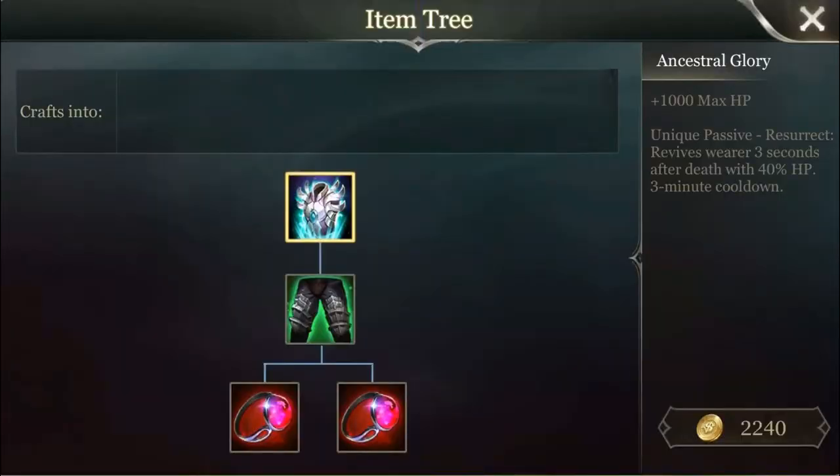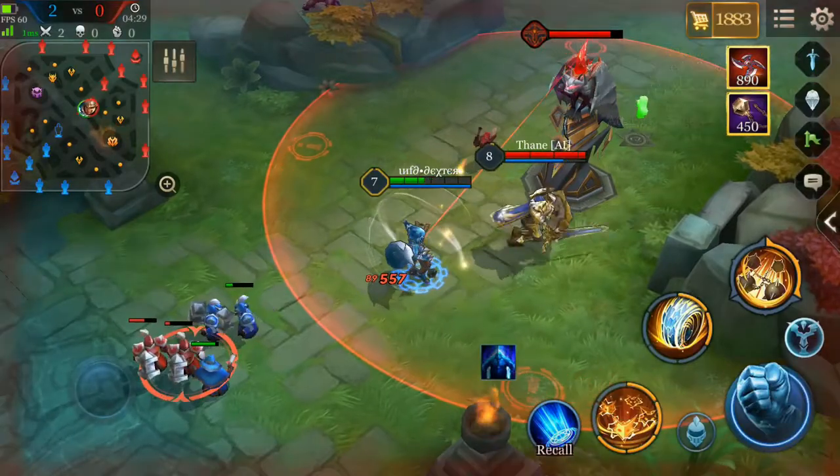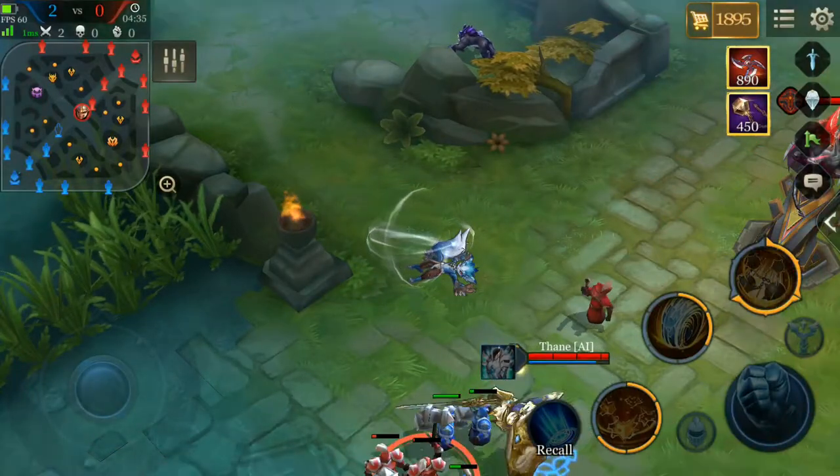The next one is best suited for heroes with high mobility such as Zephy, Snackrock, etc. Tanks with dash abilities can also build it to escape the battlefield alive. It provides 1000 max HP and revives the champion up to 3 seconds after death with 40% HP.